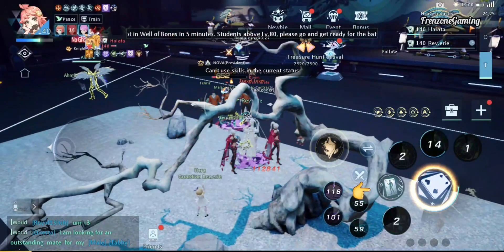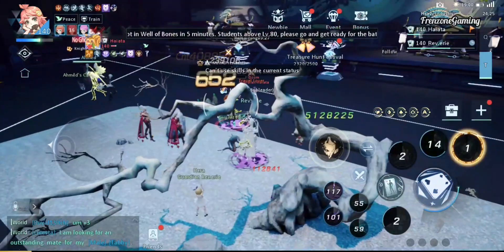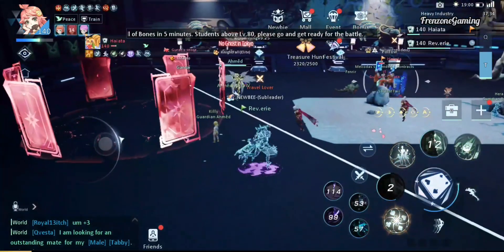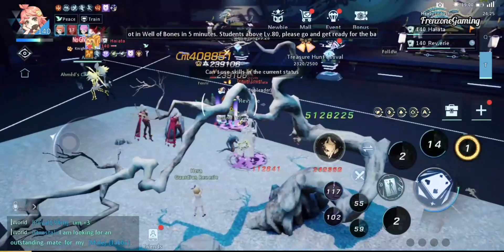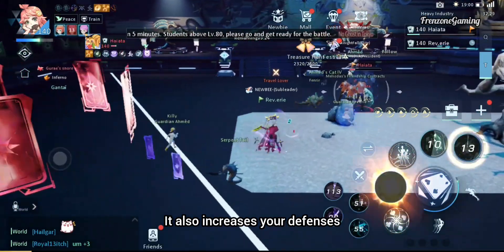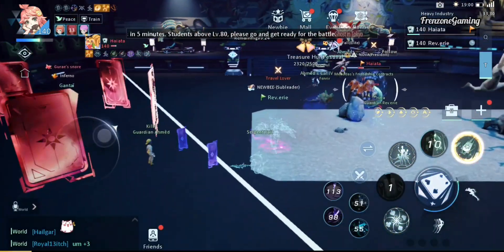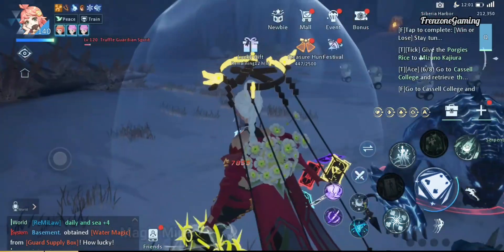The next skill is Predicament Escape. It immediately teleports you and gives you invisibility, but you can only use this when you are petrified, stunned, or otherwise controlled. Also understand that you cannot use this skill when you are being docked by a Soul Dancer, so try not to get docked by them.